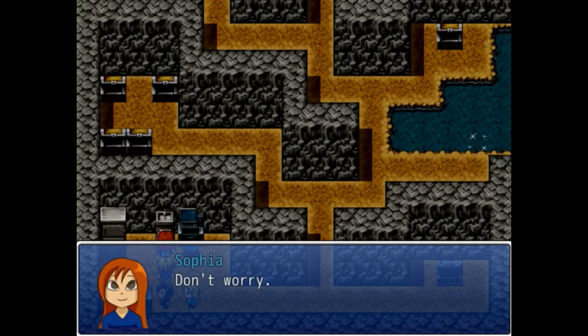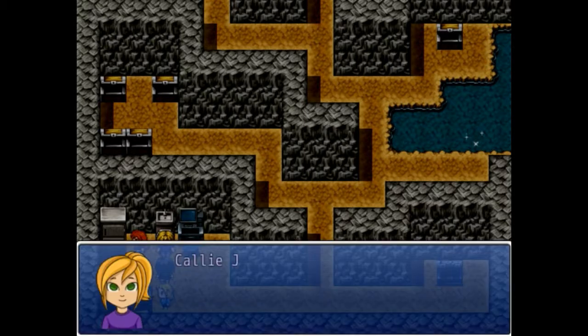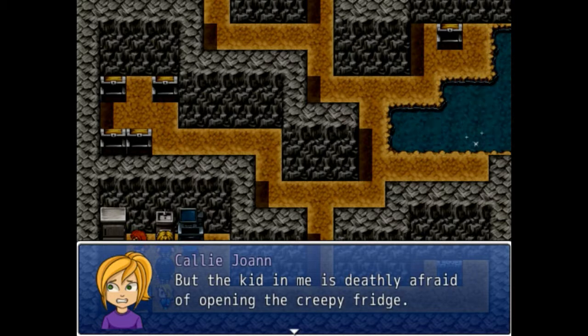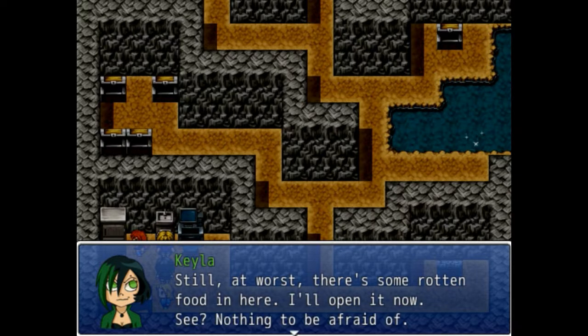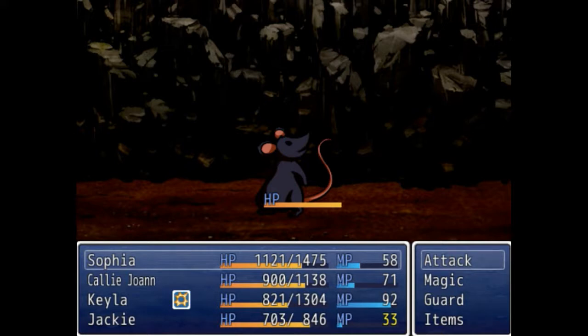Ew ew ew! Don't worry, the bowl is empty. The adult in me knows there may be some use for the refrigerator. CJ is deathly afraid of walking into the creepy fridge. There's probably some rotten food in here. I'll open it now — see, nothing to be afraid of. Wait, there's a rat in there! Why is Kayla paralyzed?